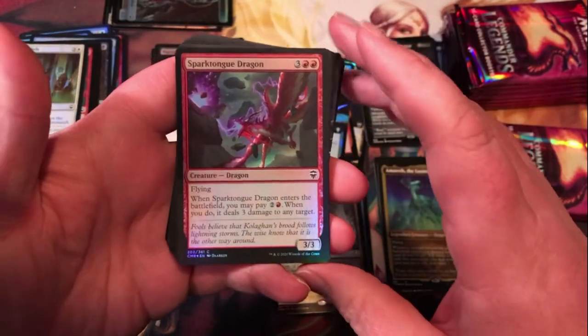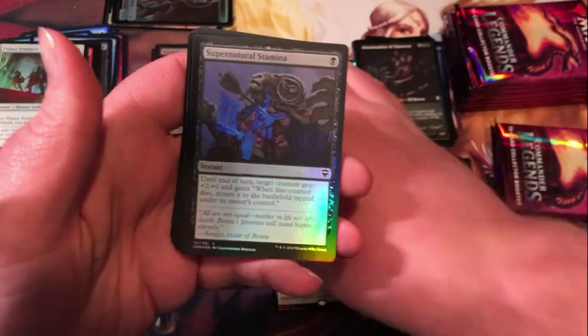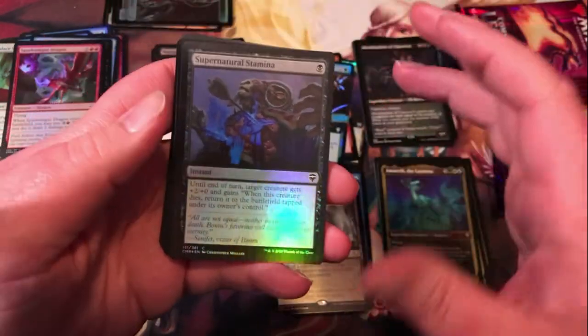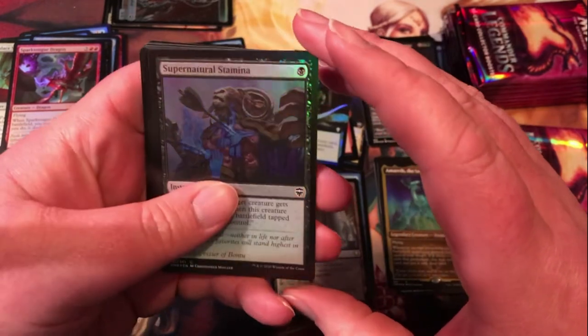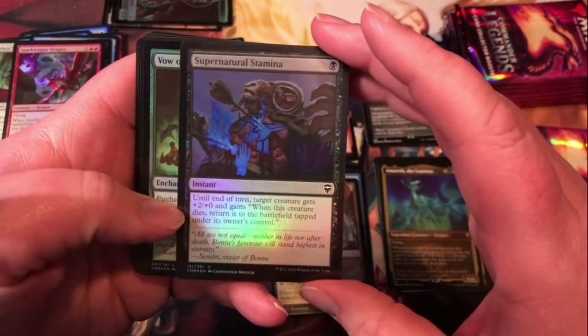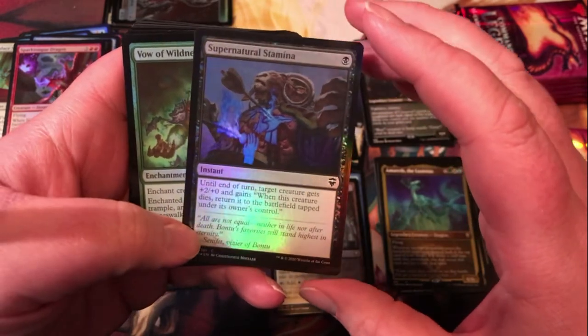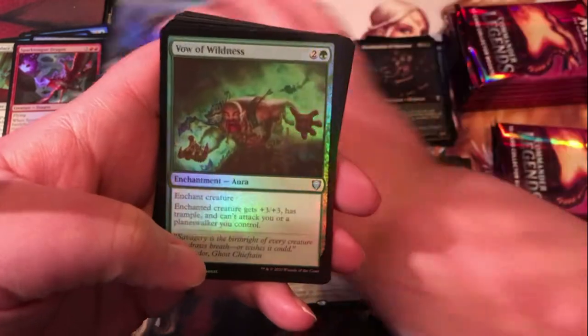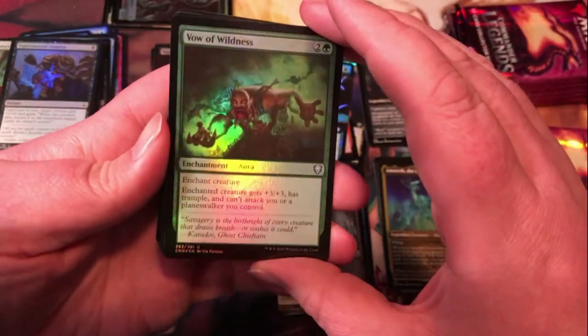Sparketongue Dragon — definitely quite a few dragons in the set. Supernatural Stamina is a nice little common I like to run in limited — nice with enters-the-battlefield abilities, because if you play this and the creature dies, you return it to the battlefield so it doesn't just save it, it actually has it leave and come back, which is nice.